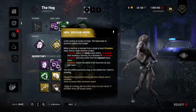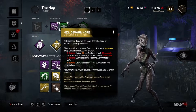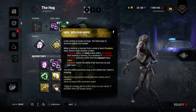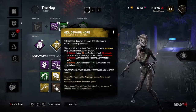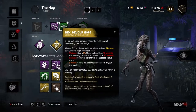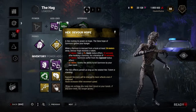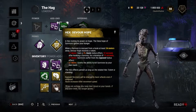Her second best perk is Hex Devour Hope. Every time you hook a survivor and that survivor is unhooked and you are at least 24 meters away, you gain a token. After 2 tokens you're faster, after 3 tokens all survivors will be exposed, and after 5 tokens you can kill survivors by your own hand. It's very helpful and useful, except in the Adept series because you don't want to kill survivors — you want to hook them. You need to get at least 8 hooks, so this perk can prevent you from getting those.